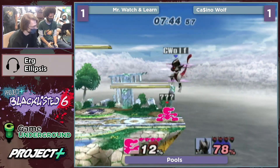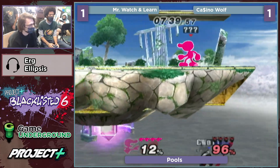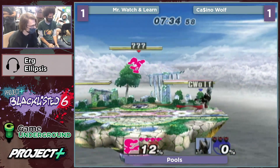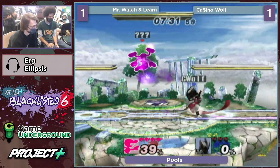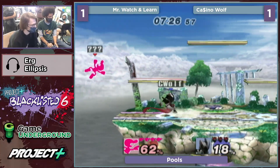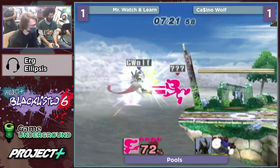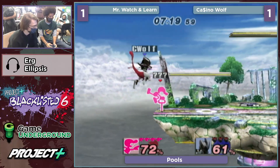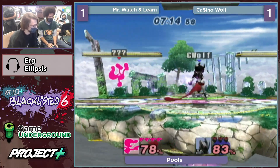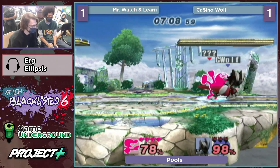There's the bacon setup — and that was good option coverage on the edgeguard. That nair was fast enough that even though it missed, it could still cover the high option because it covers so much space. Gotta be careful with these rolls — he's rolling a lot after whiffed moves. That was an auto-cancel from such a weird position, and he was clearly ready for it going for instant down because he knows those teleports.